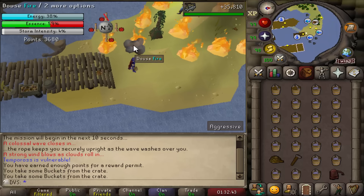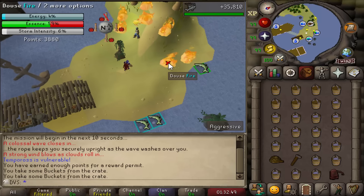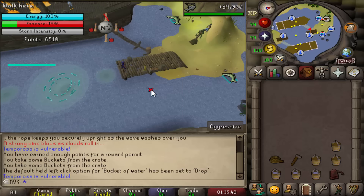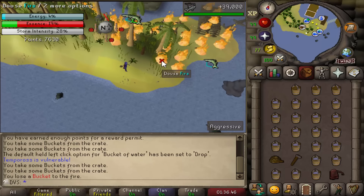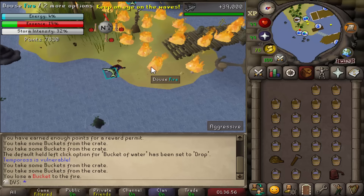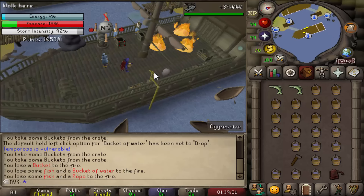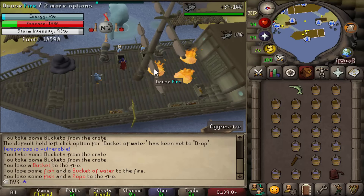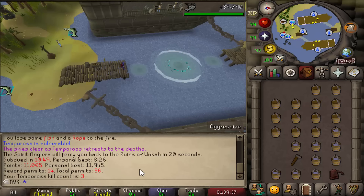Once the shield goes back up, you get as many buckets as you can, humidify to fill them with water, and go around the front of the island putting out fires. Then repeat — fish 19 more, cannon them, deal damage to Tempoross, get the buckets again, but this time run the entire island putting out fires on the far side too. About 100 fires per run through four humidifies. Averages about 11 minutes per run for 15 reward permits.